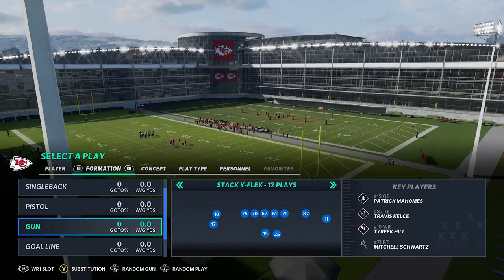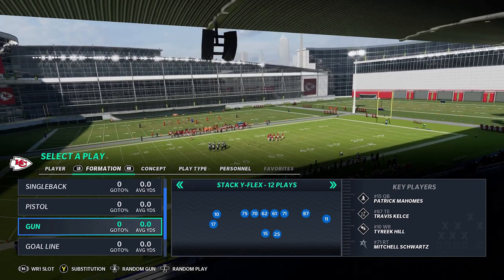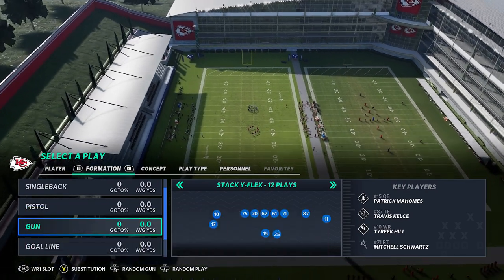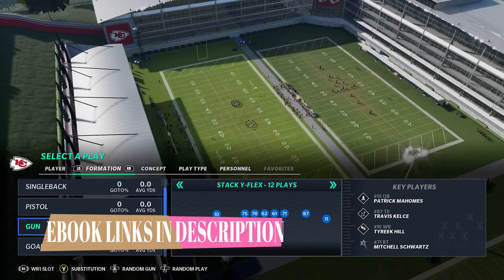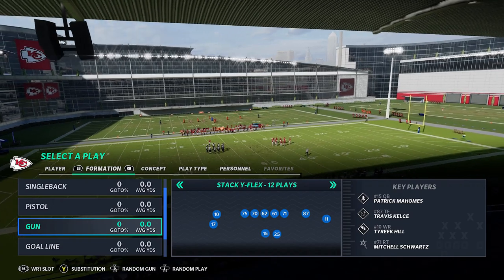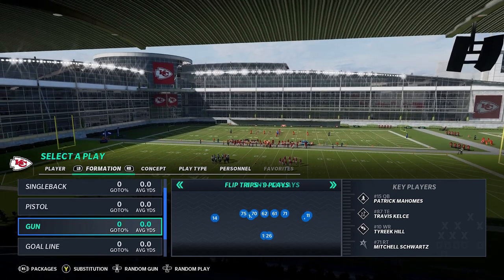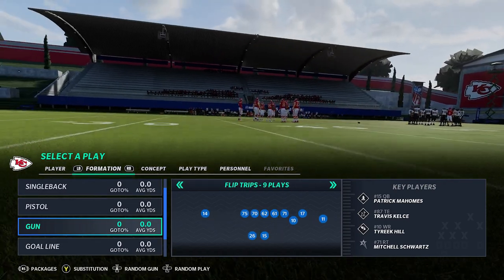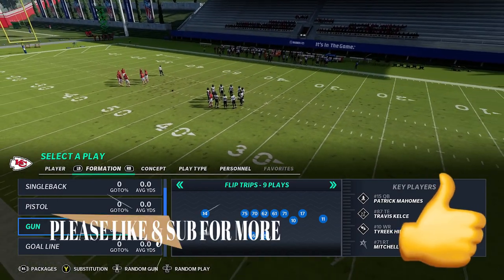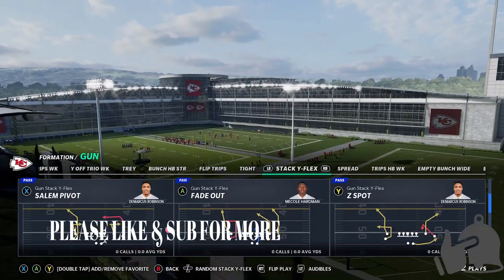I'll probably sprinkle in some Madden 22 content as well, but for now I'm going to be adding to my Tampa Bay Buccaneers offense. I love it and I'm going to stick with it until Madden 22 rolls around. I've got a brand new offensive scheme out of the Stack Wide Flex. I'm probably going to focus on one or two plays in this video. I also have a really good offensive series out of the Gun Flip Trips — a four wide receiver set. Hit the like button and let me know in the comments if you want to see more.